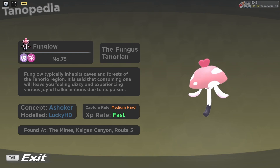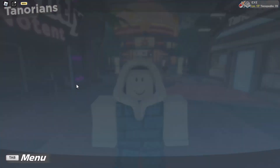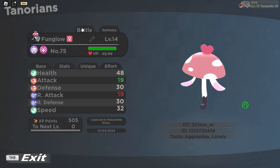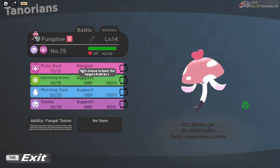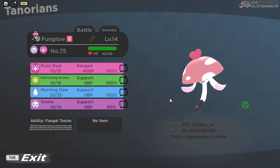That's all the general information about Fun Glow. If I go to the summary in the Tonorials section, you can see all the moves you can get with a level 14 Fun Glow: Pixie Dust, Distraction, Aroma, Morning Dew, and Hoxins — which I think is really cool.